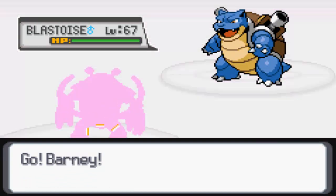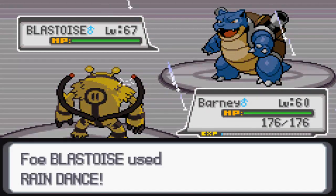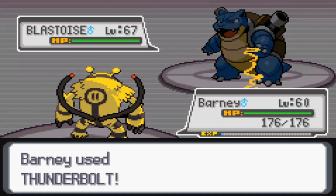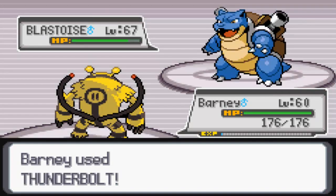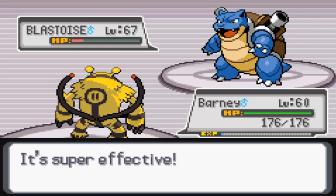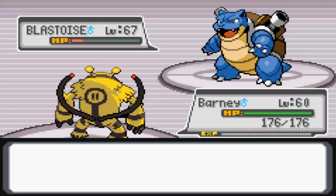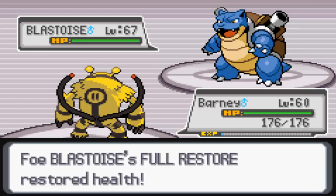He leads off with a Blastoise at level 67. We're just going to go for a Thunderbolt, and he's going to set up a Rain Dance to increase his water type moves. But it doesn't really matter — we should be able to take this thing in one or two hits with Thunderbolt. The first Thunderbolt does nearly take it out, but he's probably going to use a Full Restore, so I'm going to go for a Swift and try to do some damage. Swift never misses, so that's good. I should be able to deal a little damage and finish it off with another Thunderbolt.